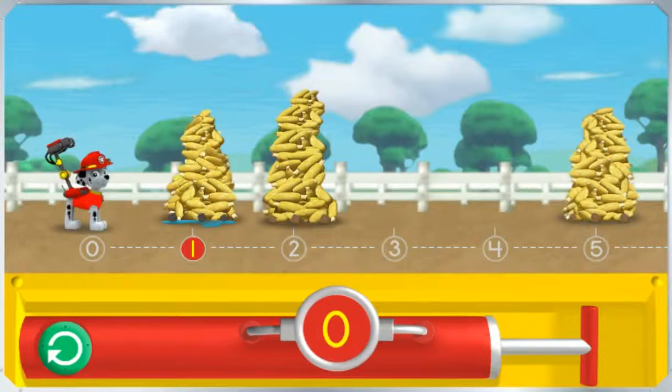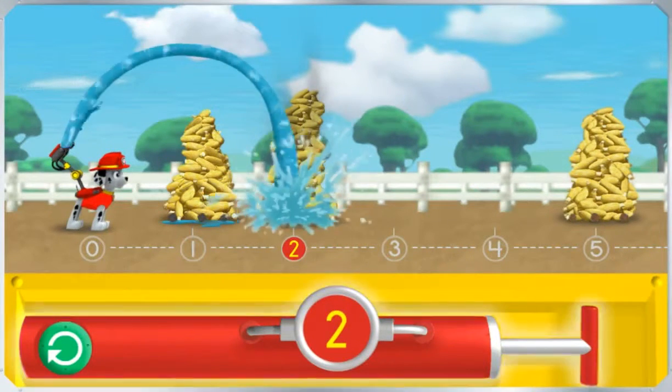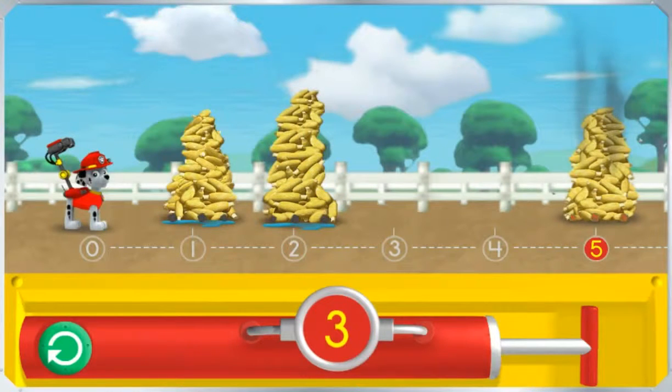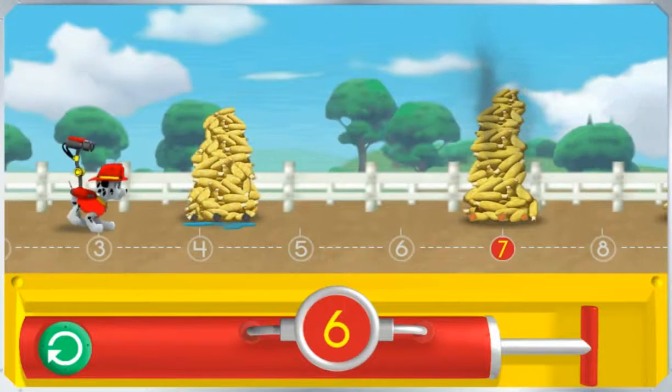Ready for a rough, rough corn roast rescue! Pump the water so I can spray the corn over the number two. The number on the pump — we make an amazing fire rescue team! Let's keep going! Pump the water so I can spray the corn over the number five. Great teamwork! We saved that smoking corn!